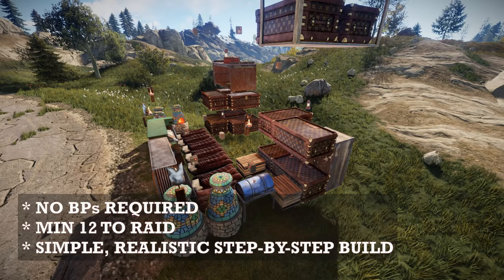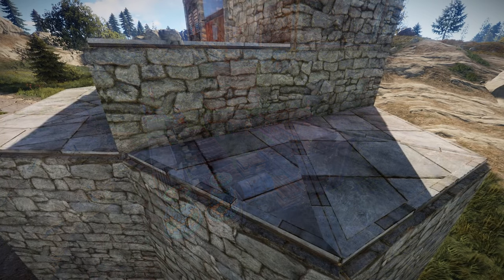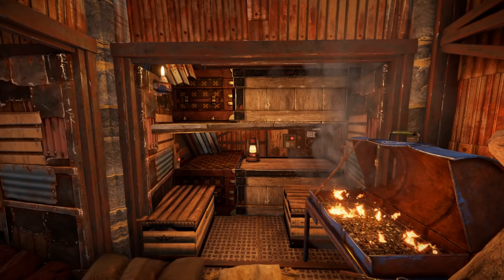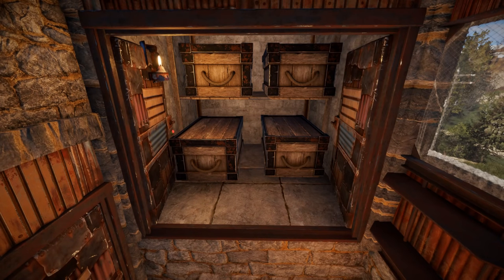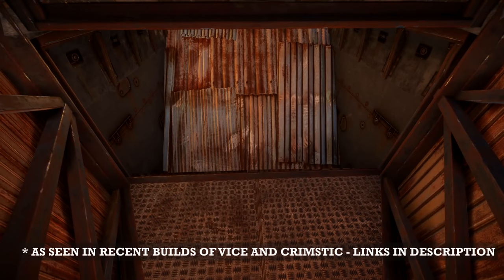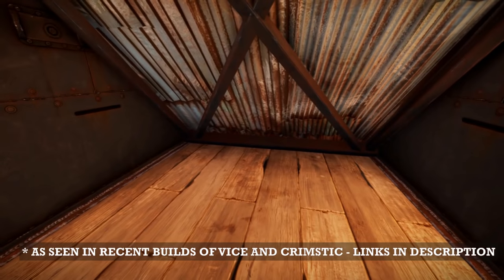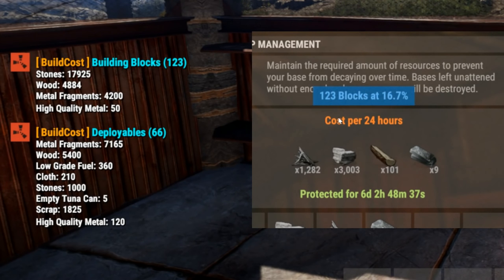As with all my builds, it comes with a starter unit and small build steps. It features a spacious community area with all the items you need, two separate loot rooms with ten large boxes of storage capacity, a drop chest room with four large boxes, and an airlock with almost 360-degree view and a sealable entrance that increases raid cost to a minimum of 12 rockets. The cost is 18k stone and 4.2k metal frags, resulting in an upkeep of 3k stone and 1.3k metal frags.